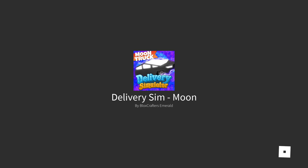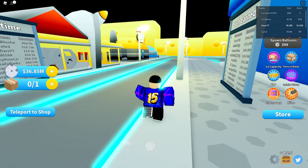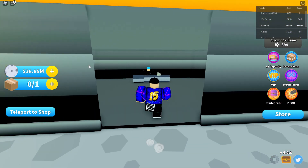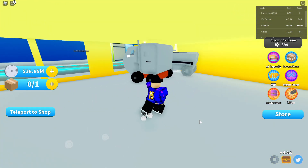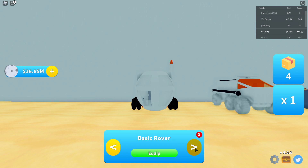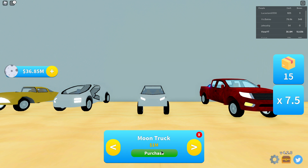Oh wow, is that the moon truck? Yeah, apparently it's a moon truck. We're on the moon. It said zero for a second but I've got 36 million — maybe I have enough. Let's go into the car shop. We've got basic little moon cars but we want the truck. I was worried but the truck is only 1 million and I have 36 million, so no problem!